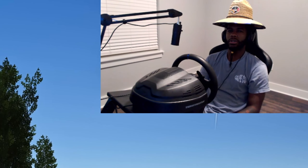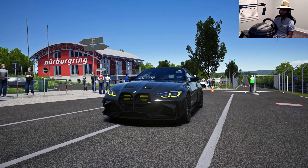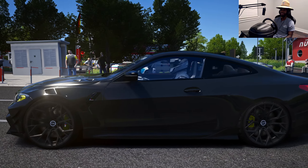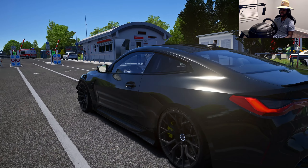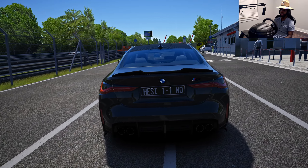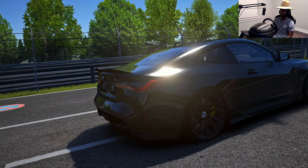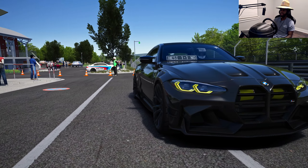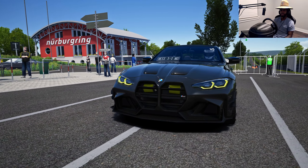This is Drew Kwan, back in the set of Corza, and I have a sweet, sweet car for y'all. Today we have the BMW M4 G82 Competition. This is the no-hesi spec, so yeah, you'd notice things would be crazy. And we're on the Norse Life, one of my favorite tracks to test out cars. So let's give this beauty a nice drive.